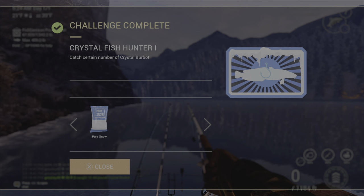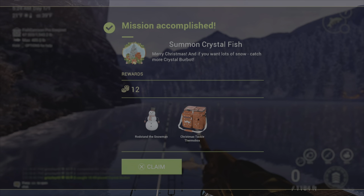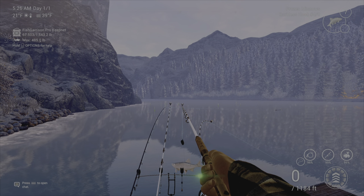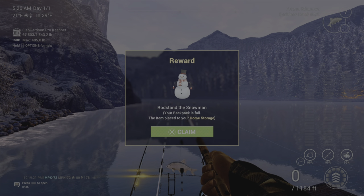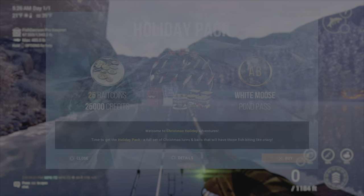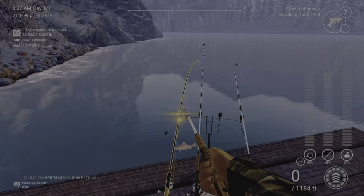Got some pure snow. Got some more pure snow and three bait coins. Got a frost rod stand, a snowman, and Christmas tackle thermal box. Some more pure snow. Claim that. I do not want to buy that.